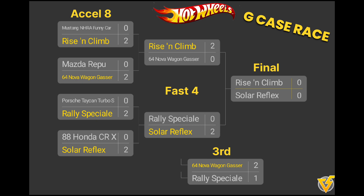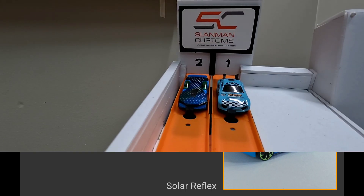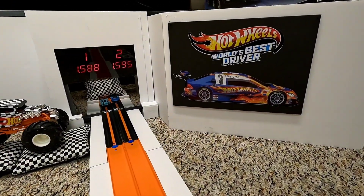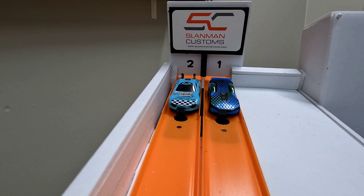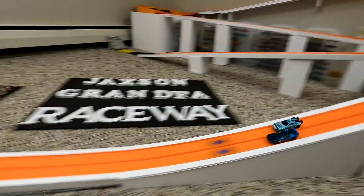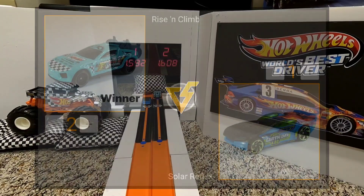It's 68 degrees at the track. Up next: two fantasy cars racing for the top spot in the G Case race. Solar Reflex set the fastest run today back in the Excel Eight first round with a 1.598. Rising Climb ups the ante with a new fast time of 1.588 in the first run of the final. Solar Reflex gets one last shot in lane one for the second run — but comes up just four one-thousandths short with a 1.592. Rising Climb wins the G Case race!